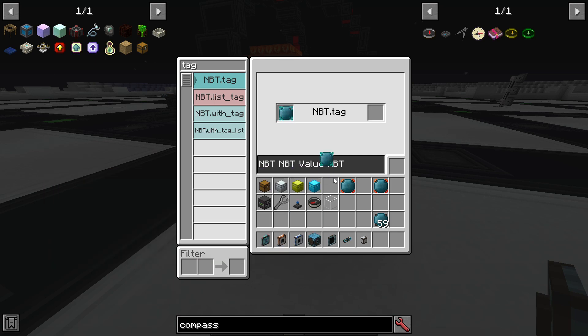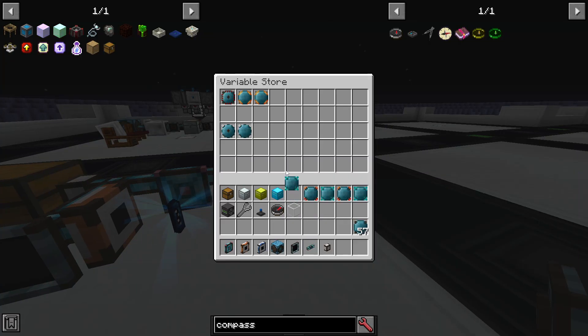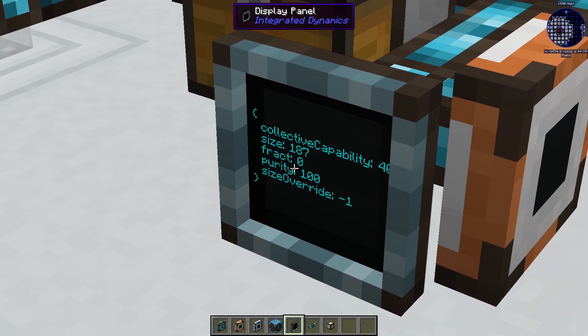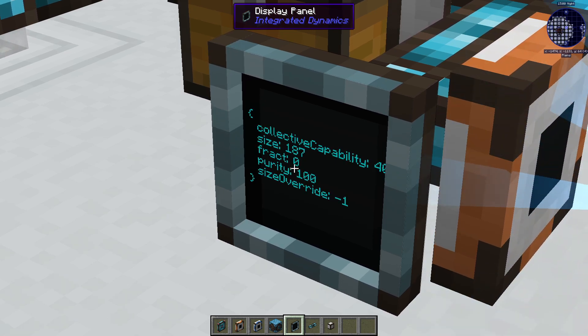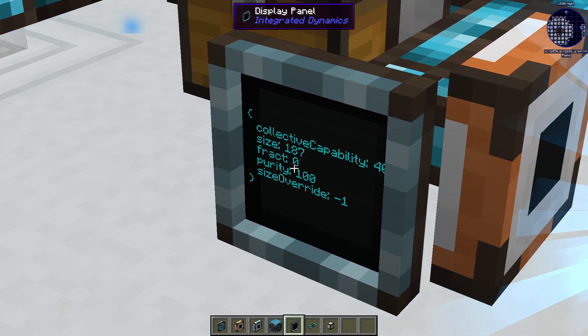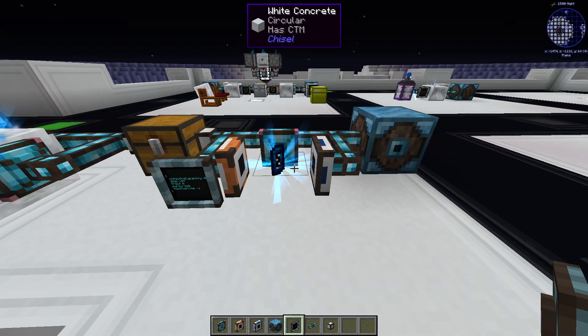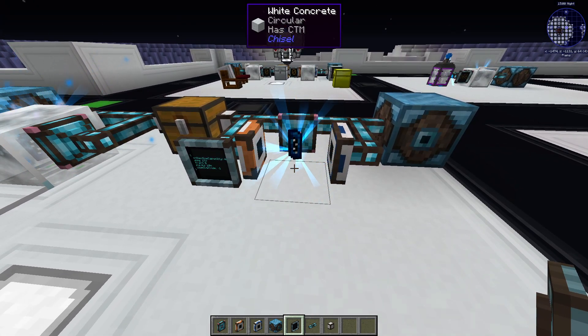After that we can extract the NBT tag. We got the crystal properties! So first of all, we want to extract the integer size. And then we want to make an equality condition, so we tell the importer to only pick up items if the current size is equal to 900.